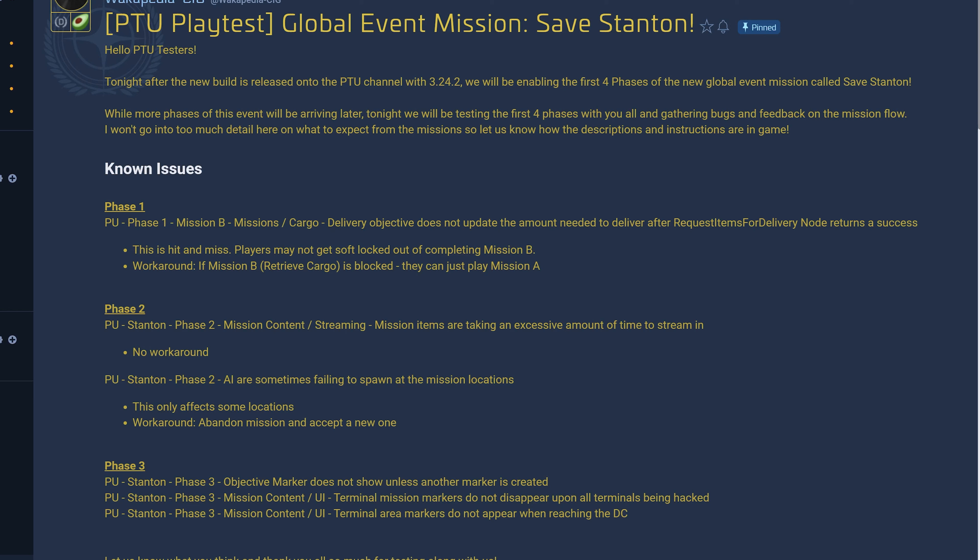CIG will be testing the first four phases and gathering bugs and feedback on the mission flow, but won't go into too much detail about what to expect. CIG is not telling us much about this global event, but judging by the number of phases, this could be another Overdrive Initiative — that long multi-phase event where at the end we got an upgrade for the F-7A Hornet Mark II. I wonder if we're going to have another ship sale or ship upgrade from this event.